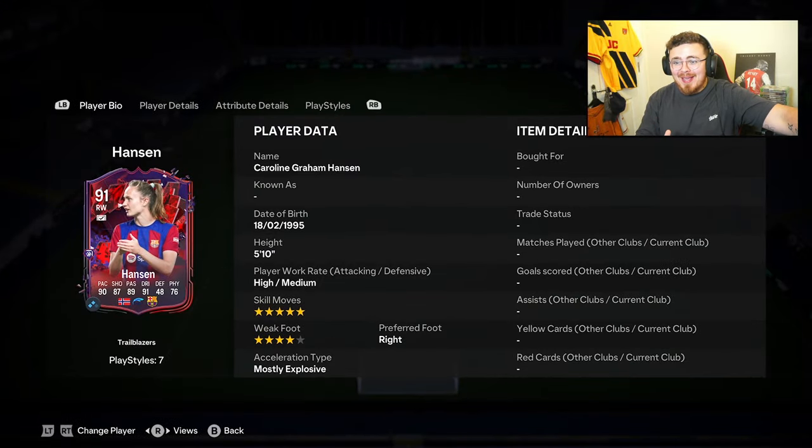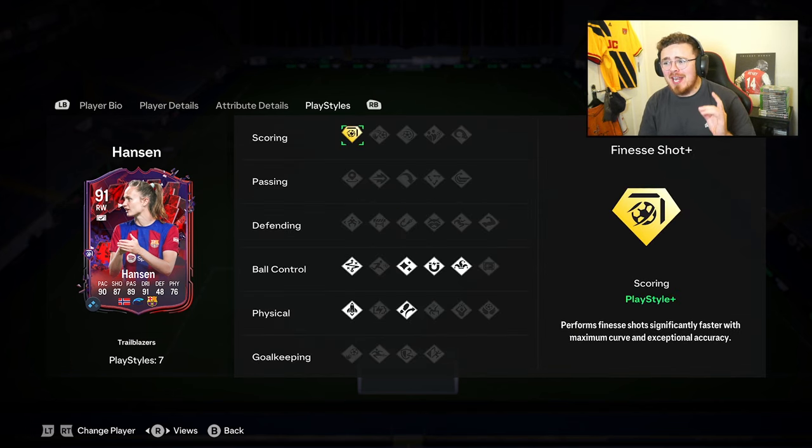One of the craziest looking Trailblazers — Caroline Graham Hansen, 91 rated, five-star skill, four-star weak foot, with the Finesse Shot playstyle plus.